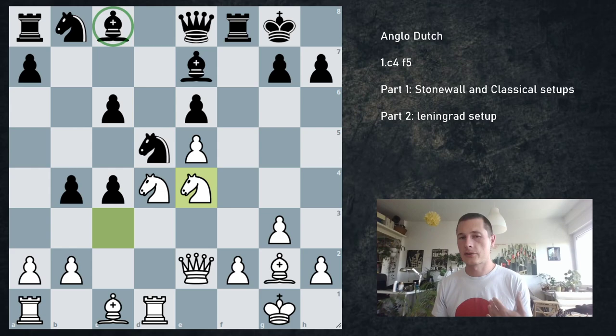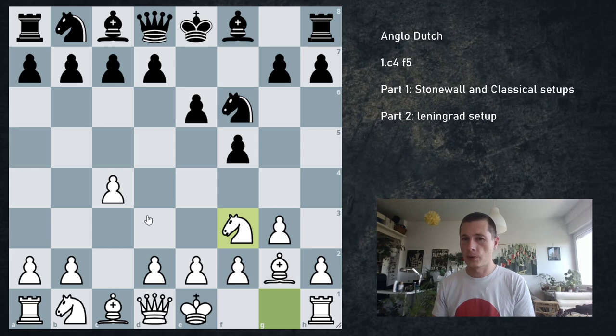Even though I feel the Stonewall is the best idea in the Dutch against the English, I still think white is better in all variations. I'm actually going to change what I said at the start of the video — maybe you shouldn't play the Dutch at all against the English. I just don't find it comfortable. Now let's have a look at the classical Dutch, which is going to be even simpler.